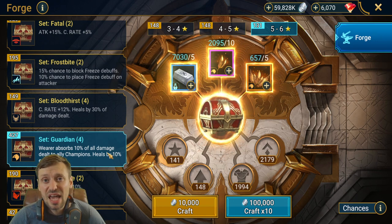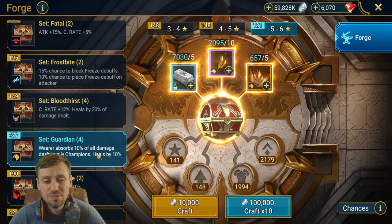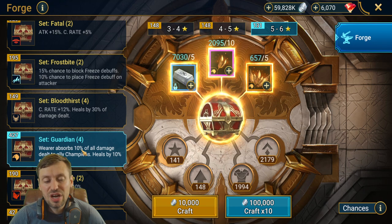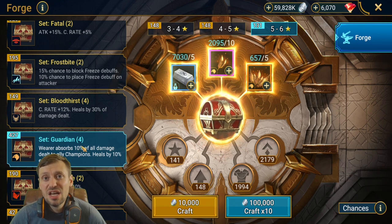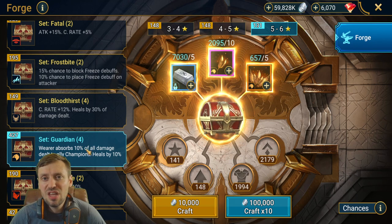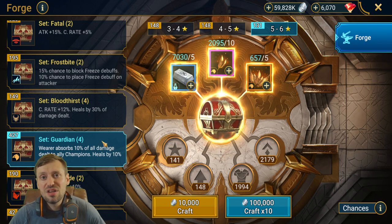People use this set all the time in end-game Hydra content — it's absolutely amazing and usable throughout every stage of the game. For substats, you want Speed, HP, Defense, and then Accuracy and Resistance as secondary. For gloves, chest, and boots, the primary stats you want are HP percentage. HP is definitely the best because this champion is going to be taking all the hits and needs to stay alive.